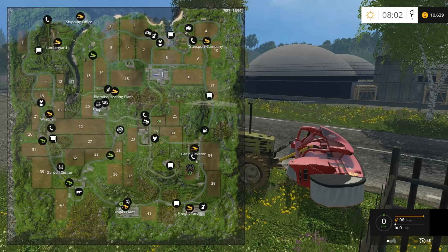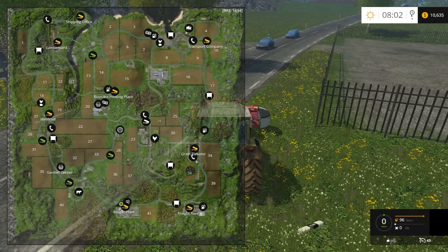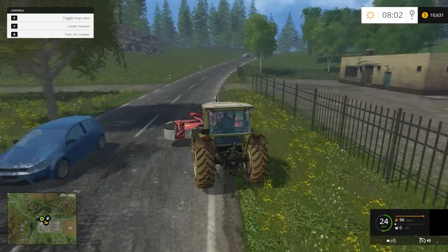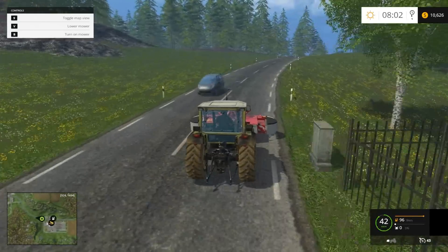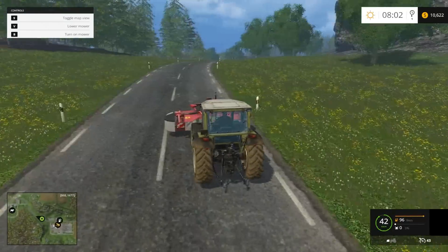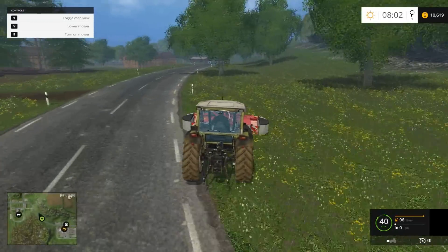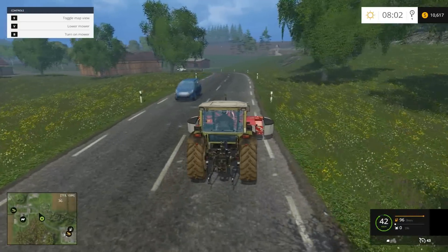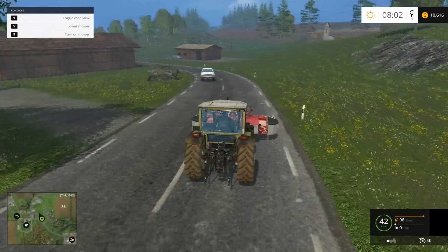Where exactly is the shop? It's roughly in the middle of the map, slightly off-centre. I want to get a weight on the back so we won't go drifting like crazy, floating about almost. We'll drive a little bit more seriously and it'll be much more prim and proper.